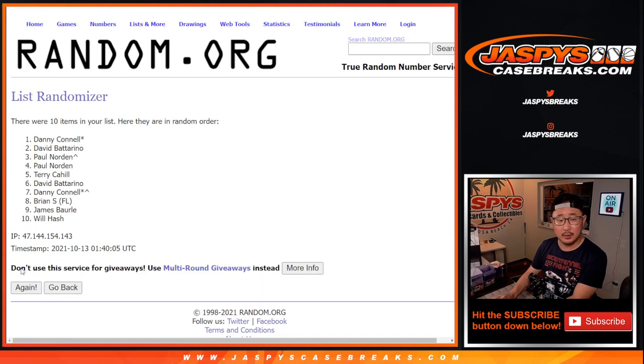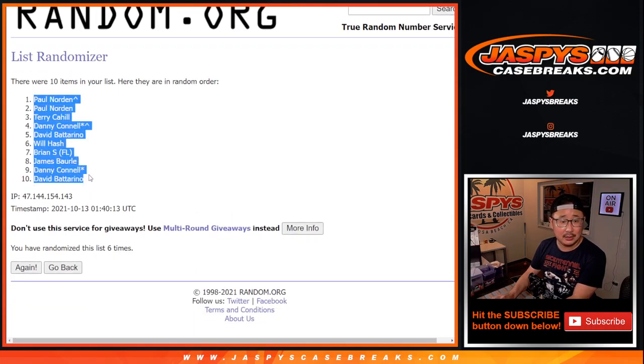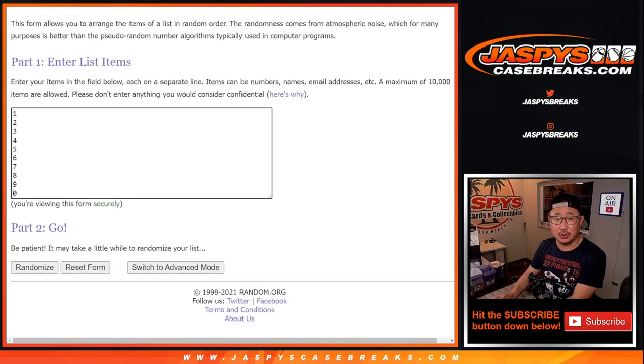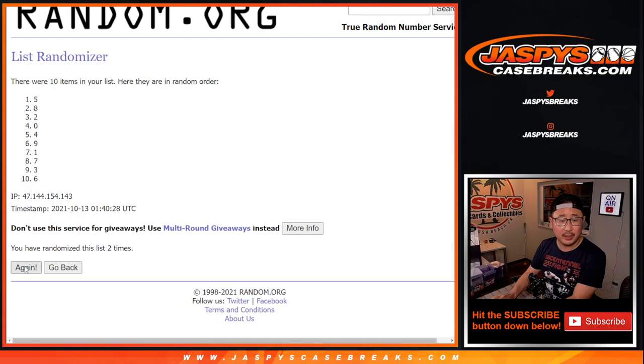One, two, three, four, five, and sixth and final time. We've got Paul down to David. And then one and a five, six times for the numbers. One, two, three, four, five, and sixth and final time. After six, we've got three down to zero.